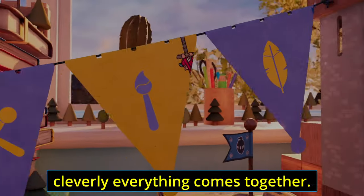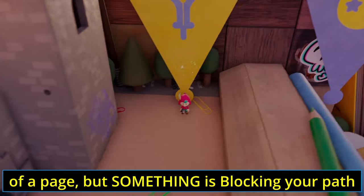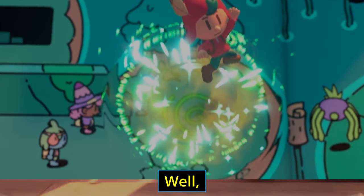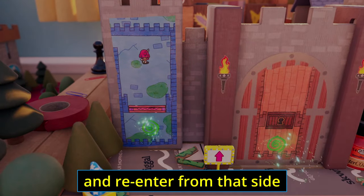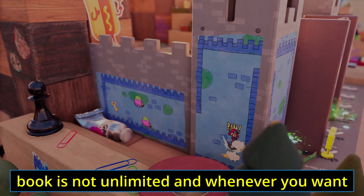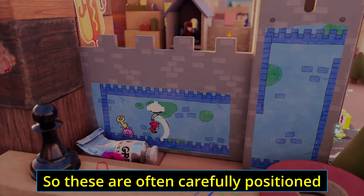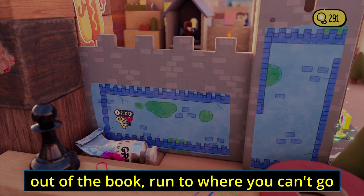Let me paint a picture of how cleverly everything comes together. Let's say you need to get to the other side of a page but something is blocking your path. You've tried changing the page's text but nothing works. Well, you might need to literally jump out of the book, run to the other side, and re-enter from that side. The ability to jump in and out of the book is not unlimited whenever you want, but at certain dedicated points, which are carefully positioned to assist with puzzles.